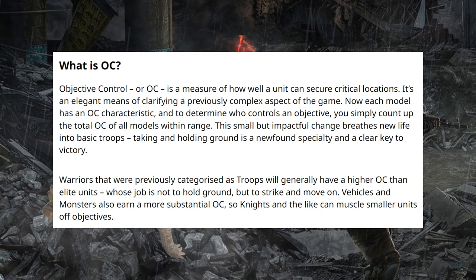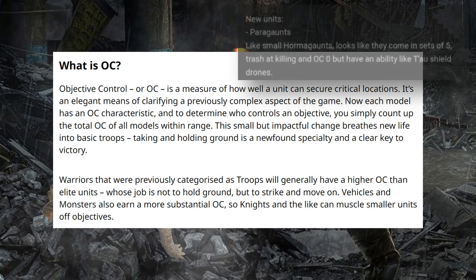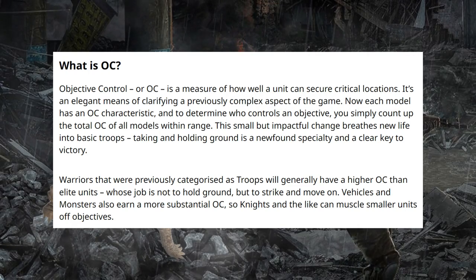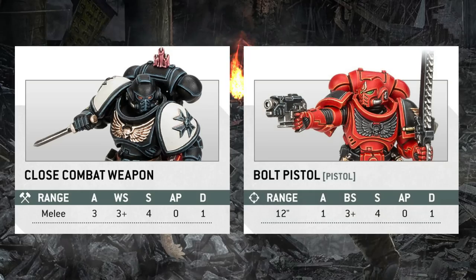The interesting question I still have is how potentially rumored OC0 units will work. In a previous video about Tyranid spoilers, there was a rumored unit called Paragons with an OC of zero. Grain of salt on that — we don't know if it's entirely true — but the question is whether units with that low objective control characteristic will be able to hold objectives on their own.